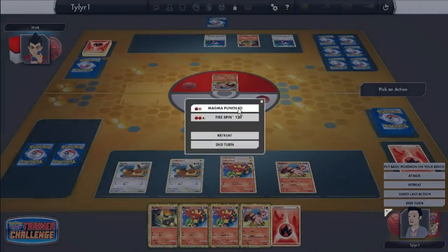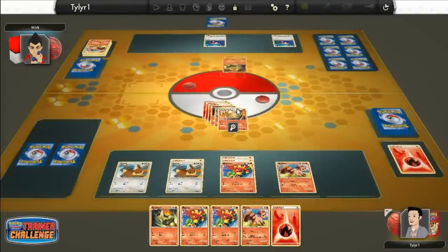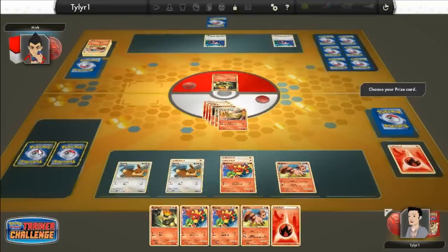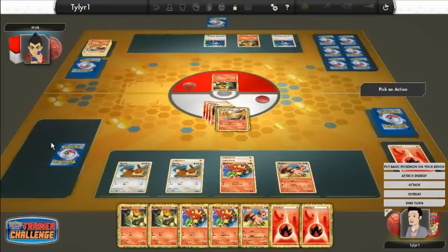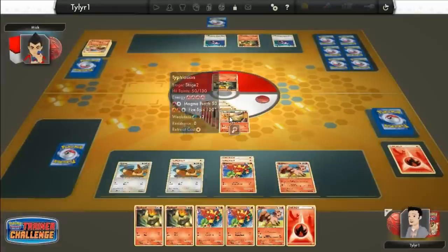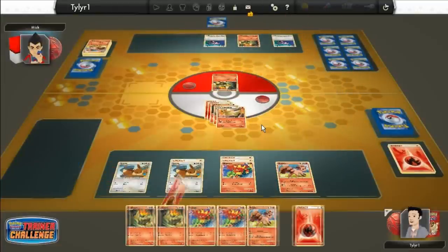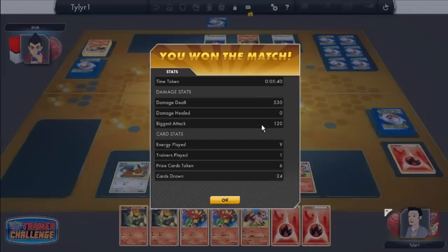And I'm just going to Magma Punch him. Okay, I'm never going to say Fire Punch in my life ever again, unless there's a Pokemon with an attack called Fire Punch. He didn't go because he didn't have any energy so he cannot attack. I'm going to win right here — so I'm just going to go with a bang and use Fire Spin. I doubled his HP. There we go, I won! Wow, that was a really fast game — faster than the other one.